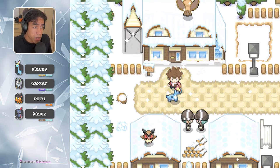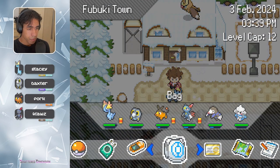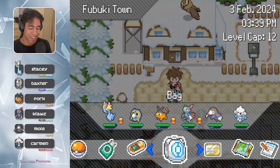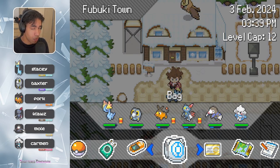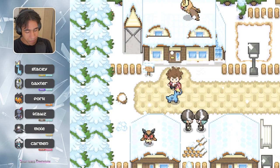We are back in Fubuki Town. We've got the package. I've also caught, as you can see in the party, a Drillber and a Meditide — exactly what I wanted, and I didn't even have to look too long. We have Mole the Drillber, and then we have Carmen the Meditide. This Meditide makes you calm, hence Carmen — but it's also actually spelled Carmen. So yeah.